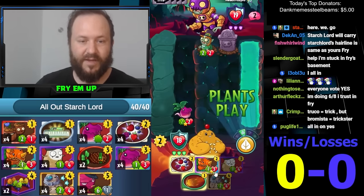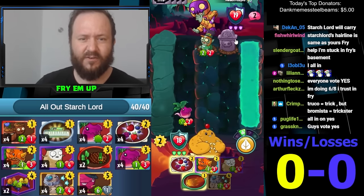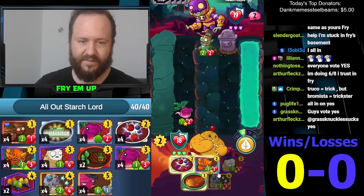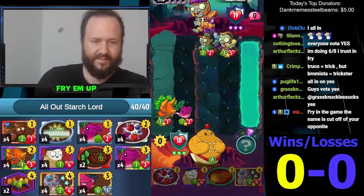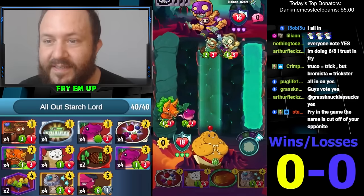Every single time Starchlord draws a card, by the way, it's either Teleportation Zombie or Sumo. If it's Sumo this is better, right? Well then this goes in here. All right, let's just play this here — Telly.